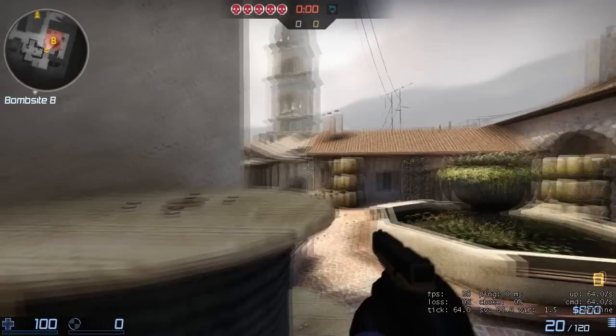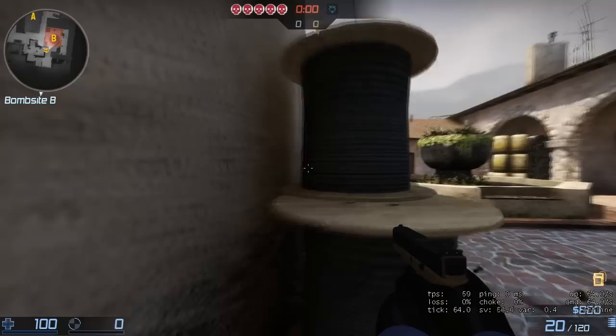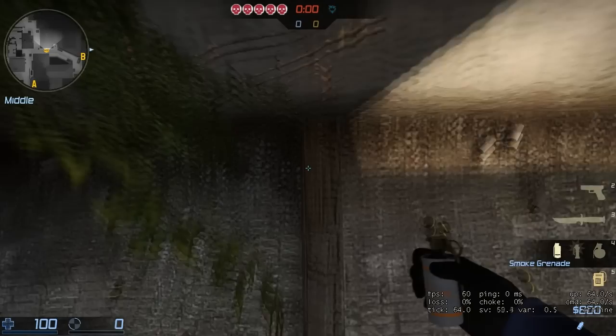Hey guys, Darrell from Playcasters, and today I'm going to show you how to smoke off spindles or coils. Basically you'll usually have a player here with an orb playing here, or perhaps down here, or even here.